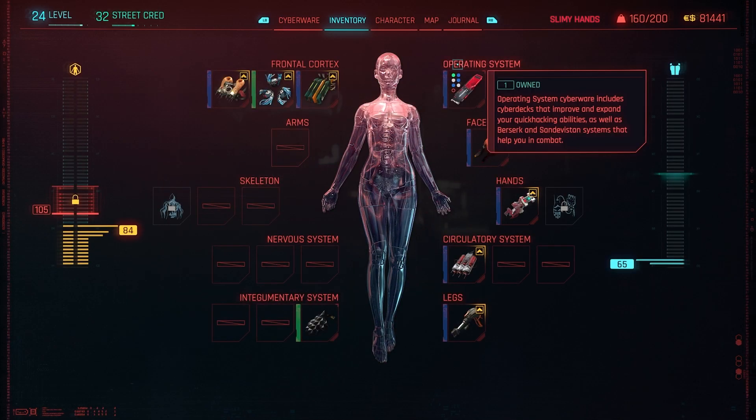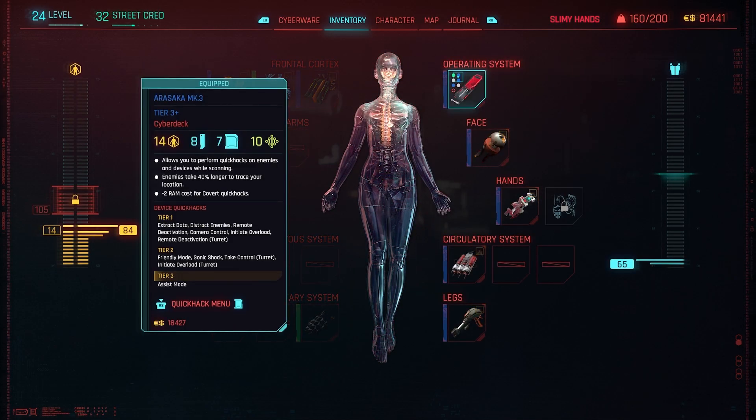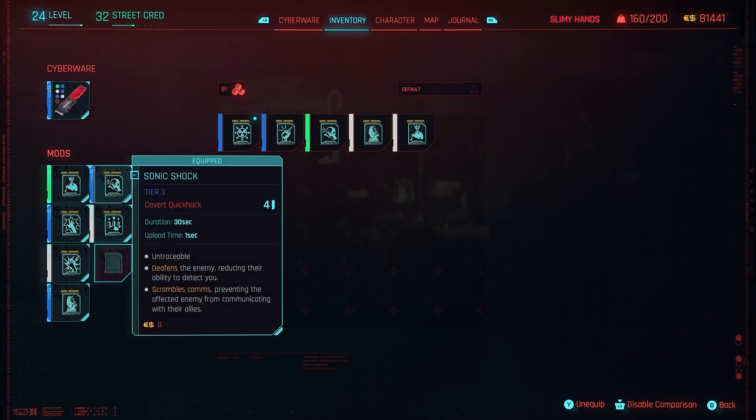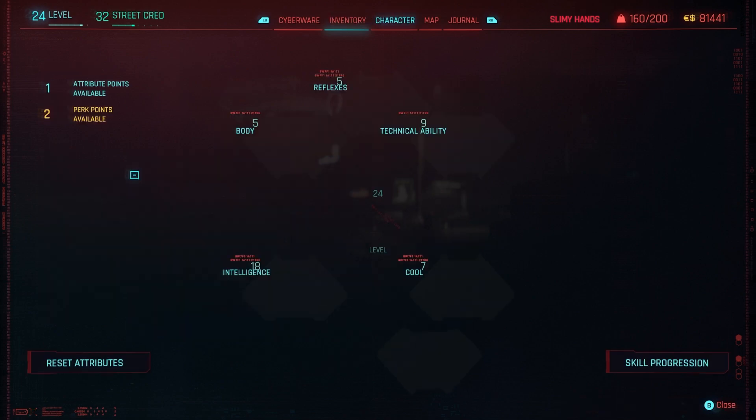If you started over in Cyberpunk 2.0, you're gonna notice that all your hacks are being traced. What you need is a Tier 3 cyber deck, which can run Tier 3 quick hacks. The quick hack that you need is Sonic Shock. Even though you may have Sonic Shock on Tier 1 because you're a low level, it will not work — you need Tier 3 Sonic Shock and a Tier 3 cyber deck to run that quick hack.